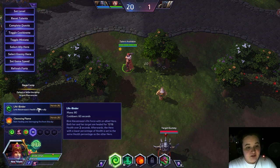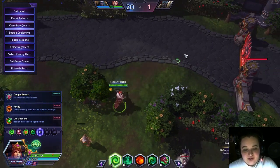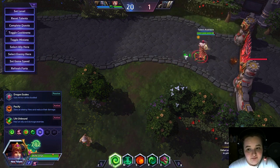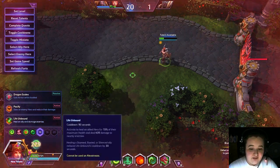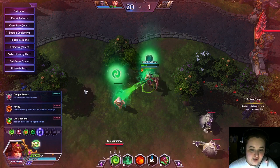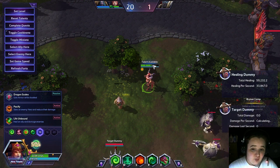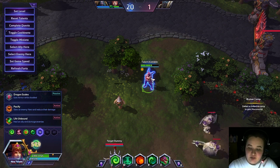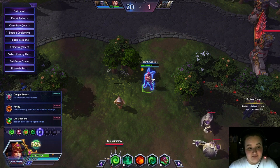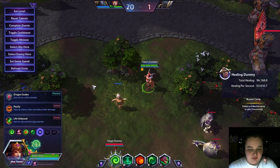One of the biggest things that separates a good Alexstrasza from a bad one is knowing when to throw your flower away — because sometimes you unfortunately have to. Now let's talk about Lifebinder mechanics. It gives you and your target a heal over time, and when it's done, it equalizes your health. So if I'm really hurt and I throw it on my friend, both our health ticks up, and when it ends it sets him to my health percentage — or vice versa if he had more health.